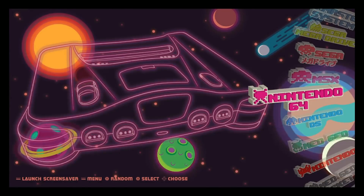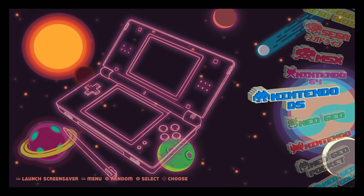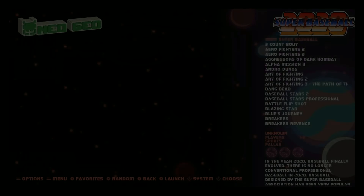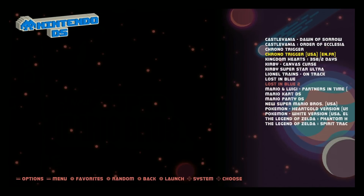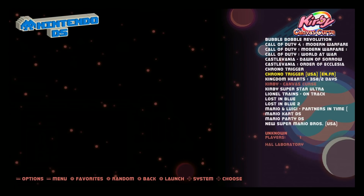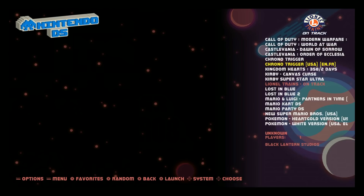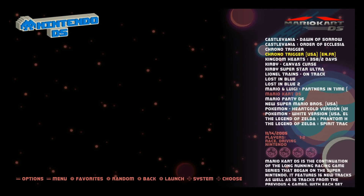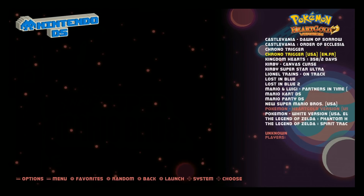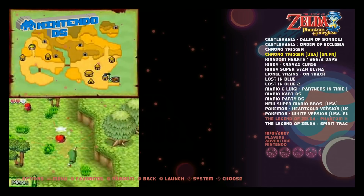Nintendo DS — nice to see this on there — 23 games. We've got Bomberman, Bobble, Call of Duty 4, Modern Warfare, World at War, Chrono Trigger USA, Kingdom Hearts, Kirby, Lionel Trains, Lost in Blue 1 and 2, Mario and Luigi, Mario Kart, Mario Party, New Super Mario Bros, Pokemons, and Zeldas.